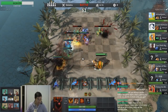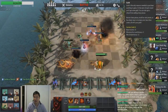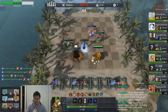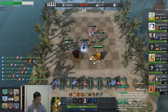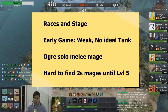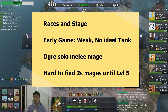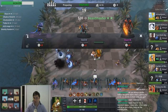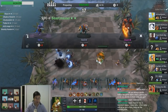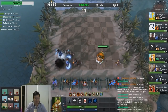Now let's look at the races and stages — meaning how strong this class is in early, middle, and late game rounds. For the mage class in the early game, mages are quite weak simply because most of them are 2-cost, 3-cost, or 4-cost, and you tend to not find 2-star mages that early. Also, they don't have an ideal tank — the Ogre is the only tank mage, and he cannot tank as a frontline unless he gets to 3-star, which isn't easy.